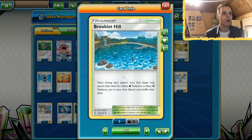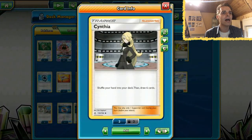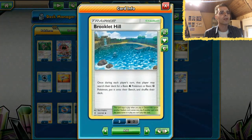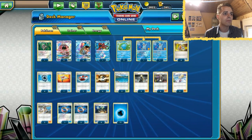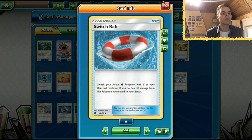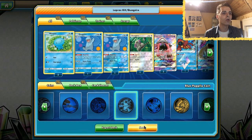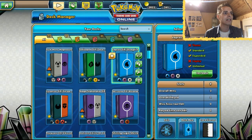Our main draw support is gonna be Cynthia and Lillie. There are three copies of each in here. Also Brooklyn Hill can easily get out your Woopers early game. We have Switch Wrap which switches the water active to one of our bench Pokemon. This is a very solid list that is doing well at tournaments. So that's what we're gonna test out today.